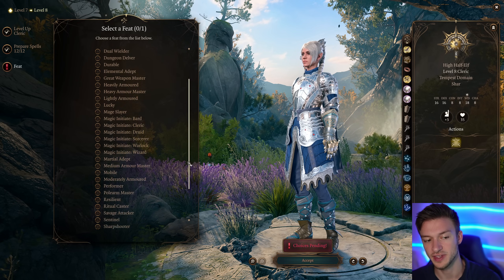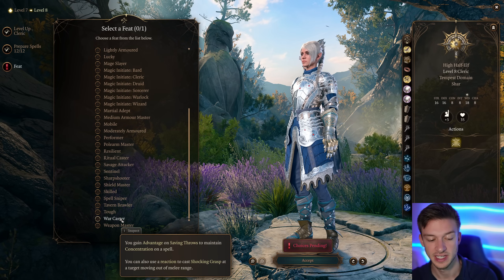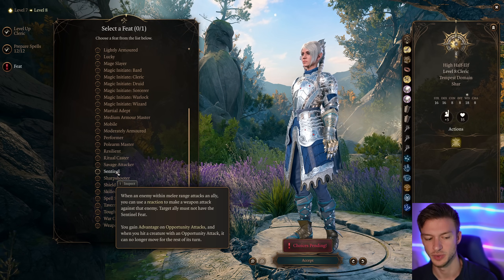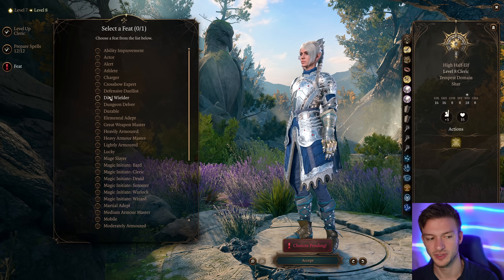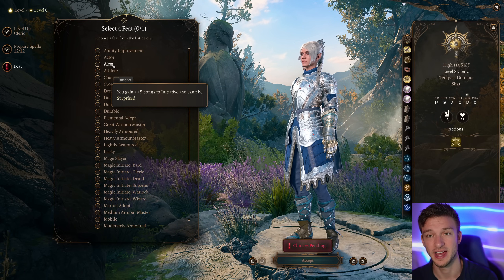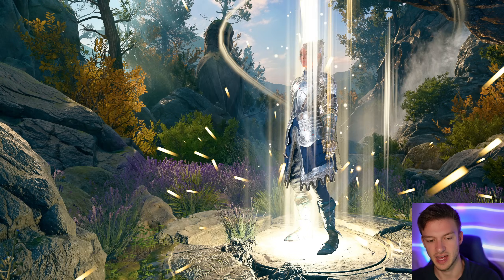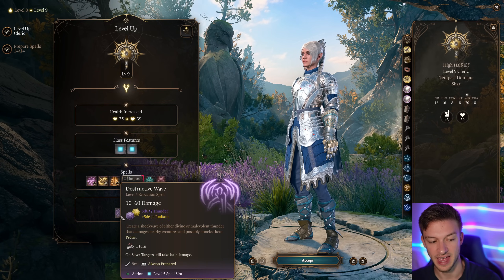For the ability score improvement at level eight, if you don't have the Constitution Amulet, War Caster is amazing because it gives advantage on saving throws to hold concentration on Spirit Guardians. You can also use a reaction to cast Shocking Grasp on a target moving away at melee range. Alert is really nice for a plus five to initiative and can't-be-surprised, which goes well on any build. We'll take the ability score improvement and bring Wisdom up to 20 for a higher spell hit chance.